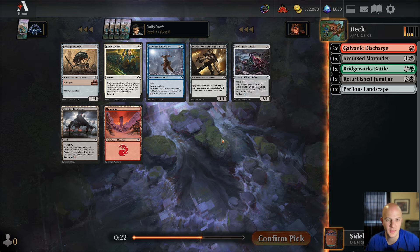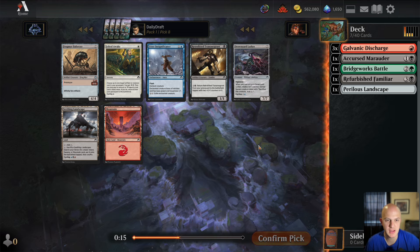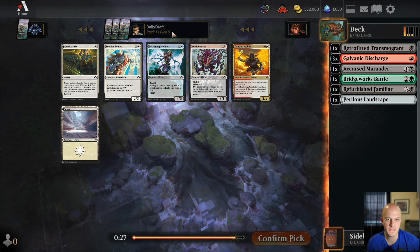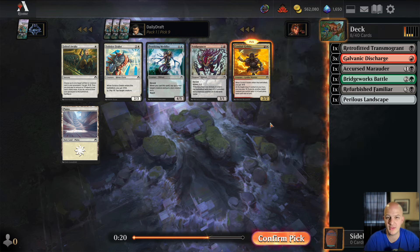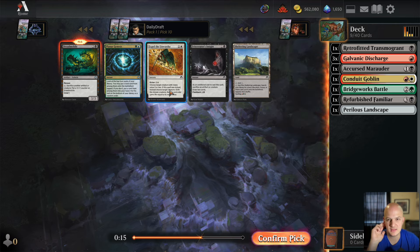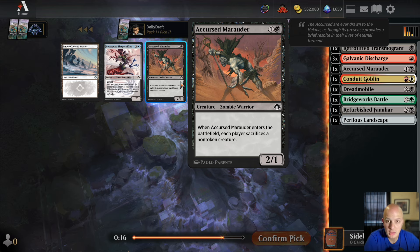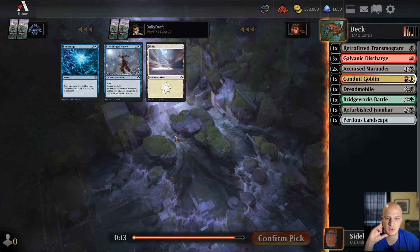We've got a Frogmare Enforcer, a Grixis land, and a Transmogrant. Are we finding ourselves back into red-black? I don't think the Enforcer is very good — the Transmogrant is actually slightly better. We take that. On the wheel we found a Conduit Goblin and a couple of white energy cards to go with our three Galvanic Discharges — could be a sign that red-white is open. Then we get a Dreadmobile, which I like in red-black, and a Naya landscape. I'll take Dreadmobile over Expel the Unworthy.